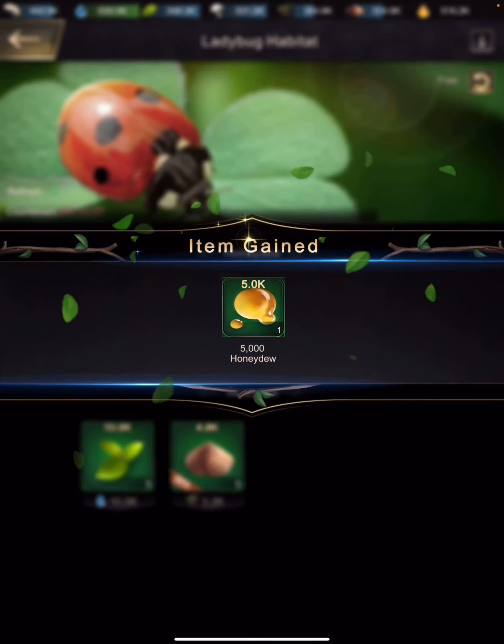If you upgrade the ladybug habitat — the maximum appears to be 16 slots — you want to try and upgrade it to the level of your queen at all times so it gives you those extra resources. It's actually a really good thing to have, so definitely upgrade your ladybug habitat to the level of your queen.